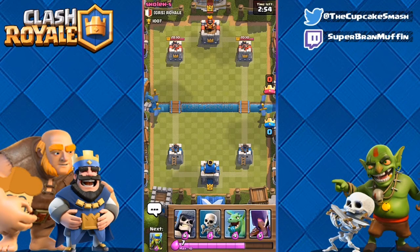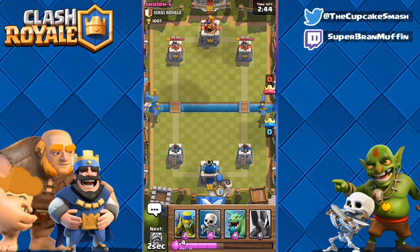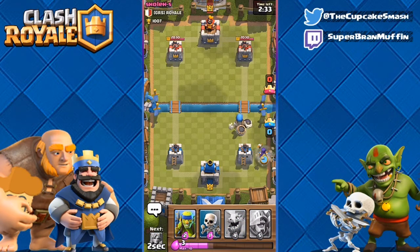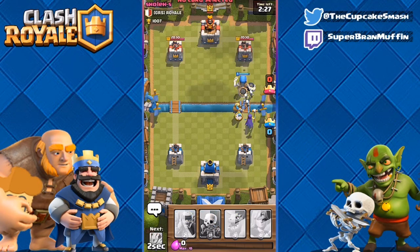Two minutes into the video and we already got a win — this should be pretty good. Okay, he's from GRS Royale. Let's get into this battle right now. I'm starting off with a giant skeleton because if he lays something in retaliation it should be pretty easy to take down. Witch behind him because he is a pretty good tank for her. Now I'm thinking prince unless I see a bunch of spam units going down.